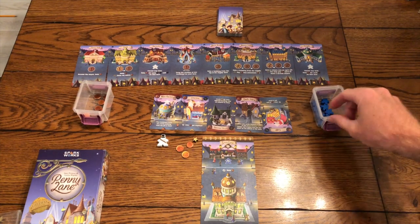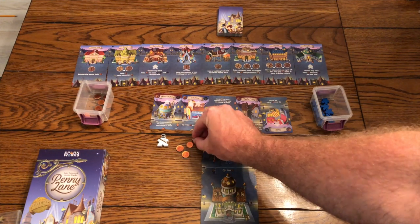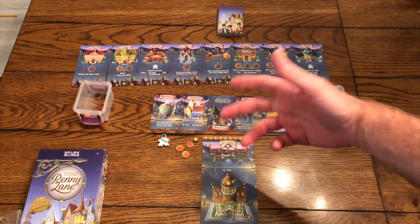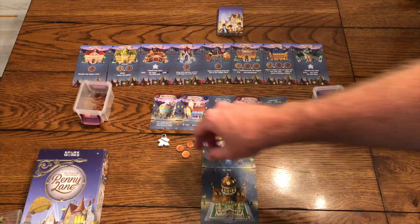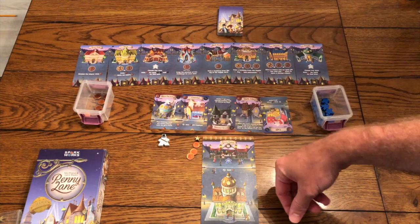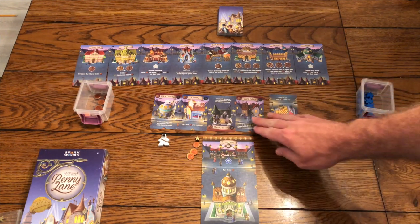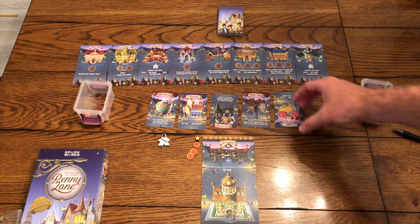This is Penny Lane setup. Essentially you're going to start with three pennies each. You need a star counter, and whoever is the first player is the mayor — that will change based on taking the mayor action. It is a worker placement game, but your workers are your pennies, which is interesting. There are places you can go to get more pennies throughout the game.